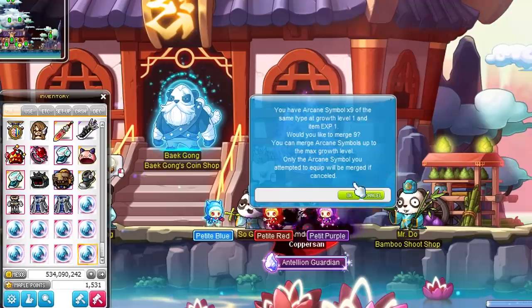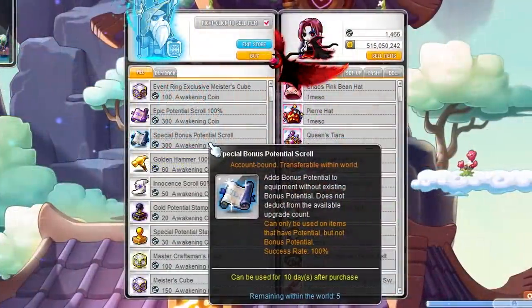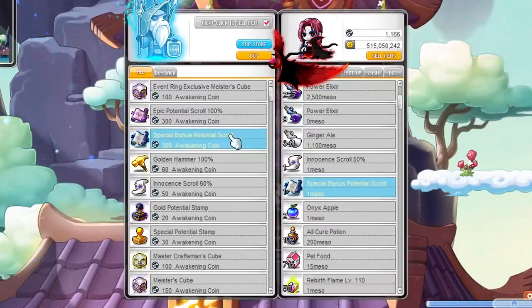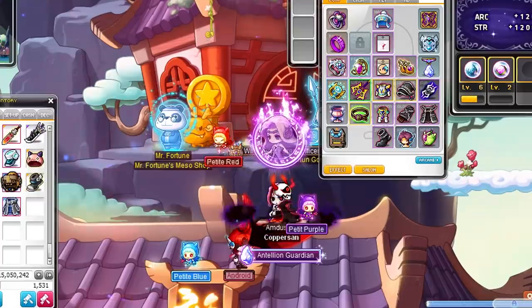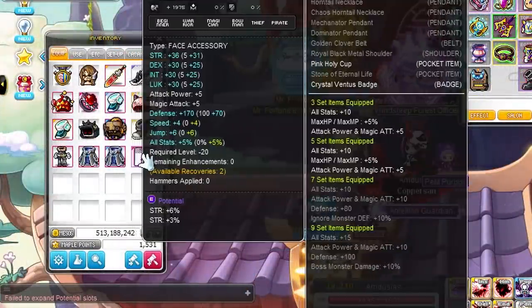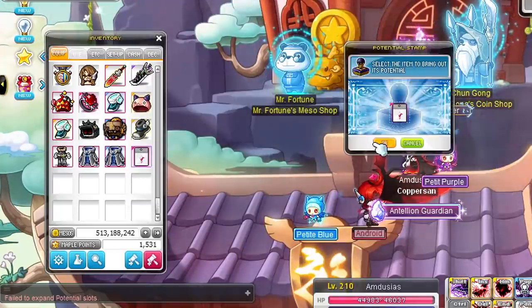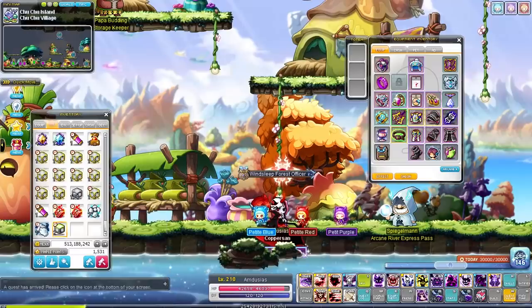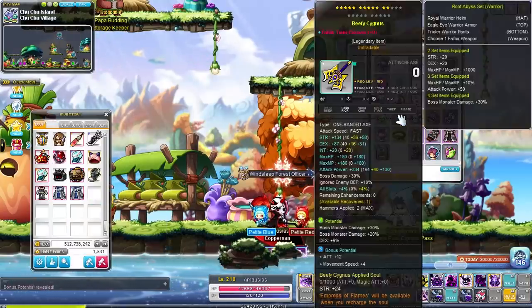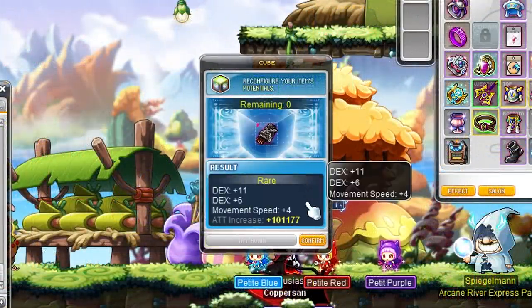We are using the bamboo shoots we got from turning in some coins to get some additional symbols. Most of our gear does not have bonus potential yet, but there are some 100% bonus potential scrolls in the second store, so we are buying those as well. And of course some stamps to get those 3 lines... Finally! Our weapon got plus 12 attack from the bonus potential, which I'm pretty happy with. We also cubed the bonus stats on our glove, but wow — I need that Toboki luck, man.